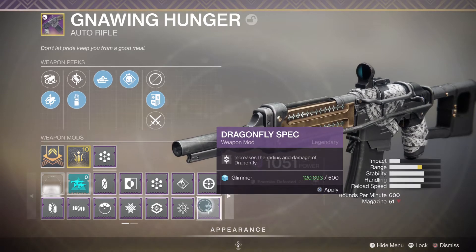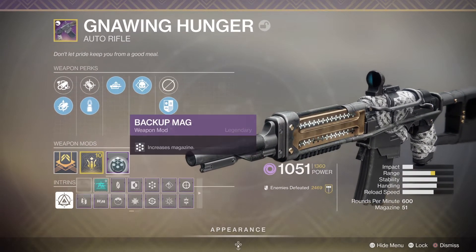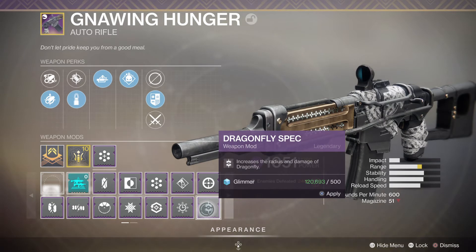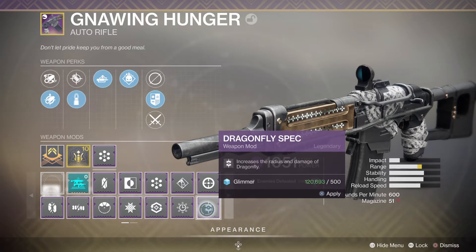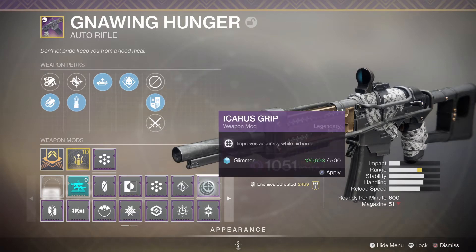Another one is Dragonfly. If you have the Dragonfly perk in one of your weapon slots, you could then use Dragonfly Spec, which increases the radius and damage of Dragonfly. Dragonfly means if you get a kill with a headshot it'll make that final shot explode, and this mod increases the radius and damage of that explosion.